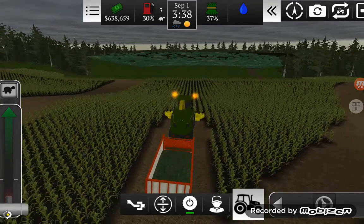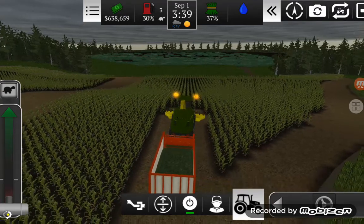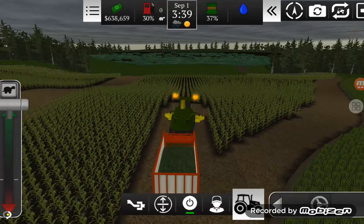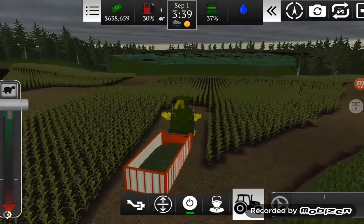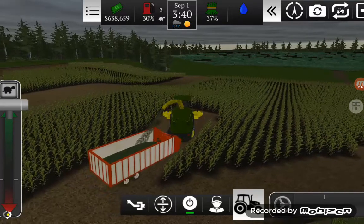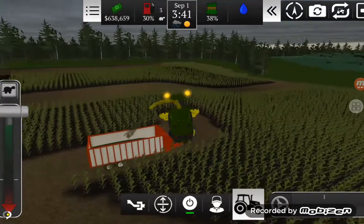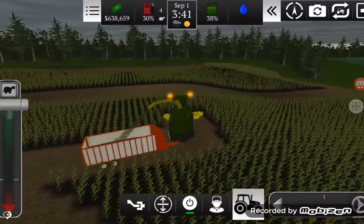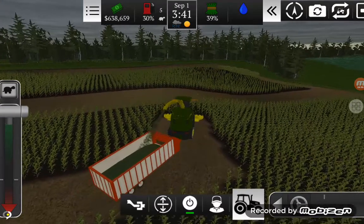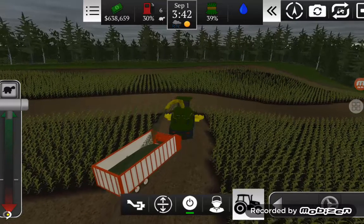Getting stuck on the hills tends to be a big problem with this game — it's unreal. And then I can't lower the head down anymore. When I go down the hill it won't chop; I have to go diagonal or go the other way. Let me know if you guys want me to get a pull-type chopper.